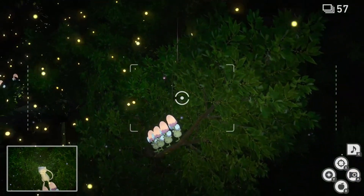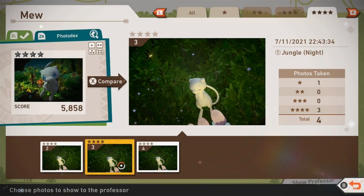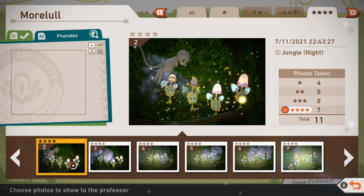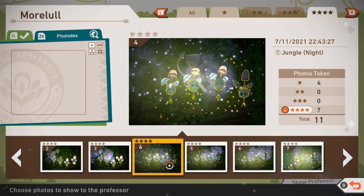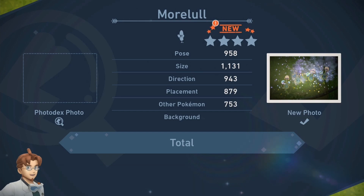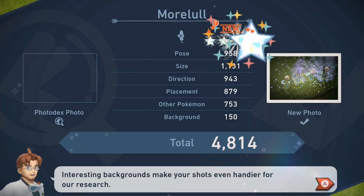As a bonus, snapping a photo of the sleeping Mew will also nab you a four-star photo at this point. While looking through your photos, make sure to choose one with all the Morelull performing the Sleep Powder, and preferably with Mew easily visible as well. This will get you the most points and make it the easiest possible to get those diamond stars.